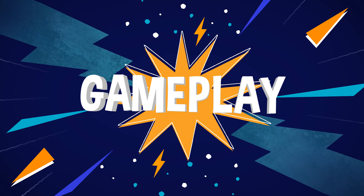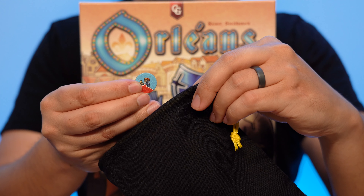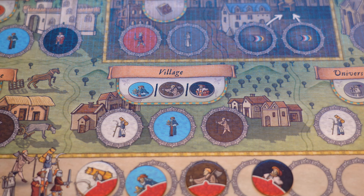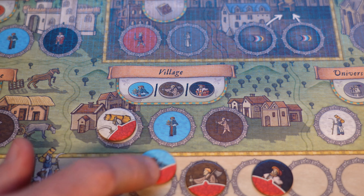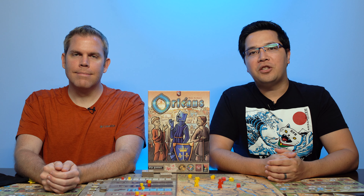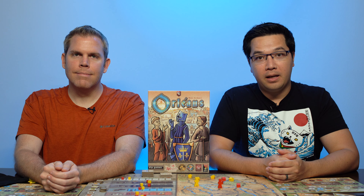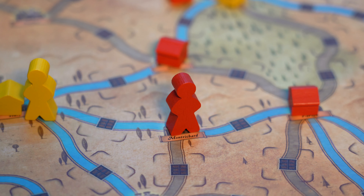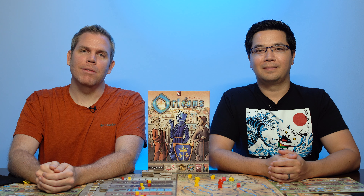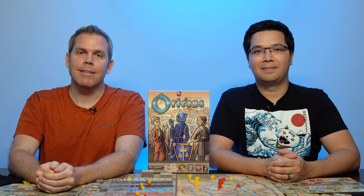The game is played over 18 rounds with seven phases happening each round. During the main phases, players will draw character tiles that will be used as workers to perform actions in later phases. Players choose action locations on their player boards and then place the matching character tiles to perform the actions. The actions will allow players to gain more character tiles, technology, city tiles, or move their merchant along the Orléans board. At the end of 18 rounds, the player with the most points from goods, money, trading stations, and citizen tiles wins.